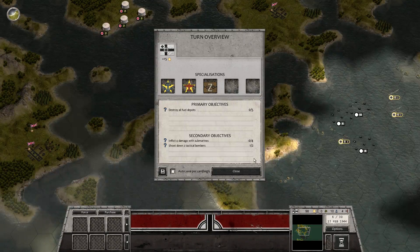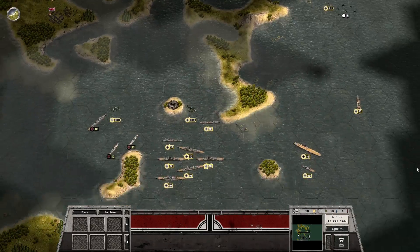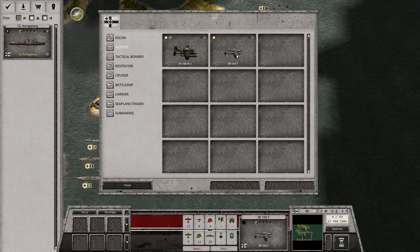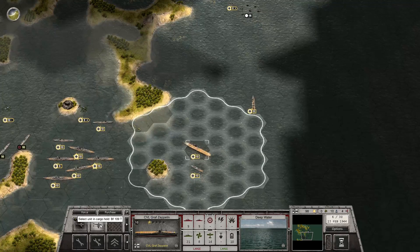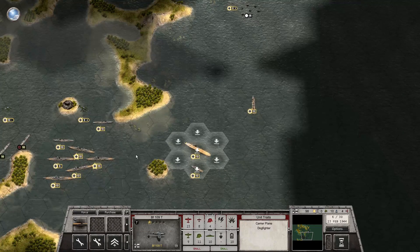Hello everybody, welcome back to Order of Battle: Marine, a Paradox game of plains, Scabaflow. We have 98 points, so I could buy another plane next turn if I don't use any points. It's 100 points for a plane. The other two need to get repaired — that's 25 and 24, so that's another 50 points.